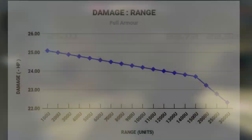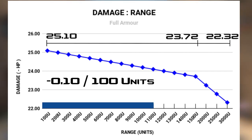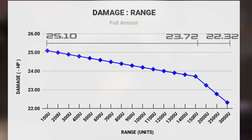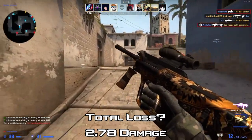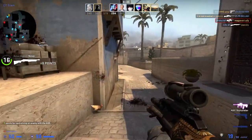Versus armoured opponents, the AUG deals 25.10 damage at the start, and declines by 0.10 damage from point blank to 1100 units. After 1100 units, it loses 0.09 damage up to 1500 units. From 1500 units to 3000 units, it declines by 0.09 damage also, so the decline is even steadier. It starts off at 25.10 damage and ends up at 22.32 damage, so it has an overall loss of 2.78 — even less than against unarmoured opponents.